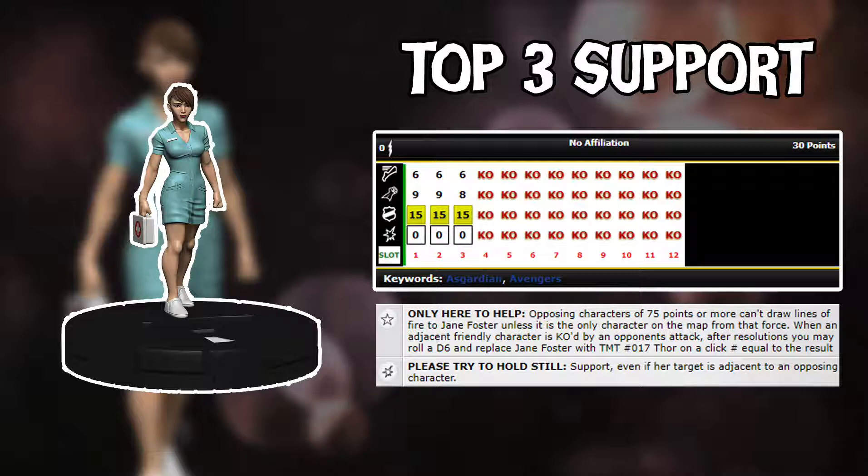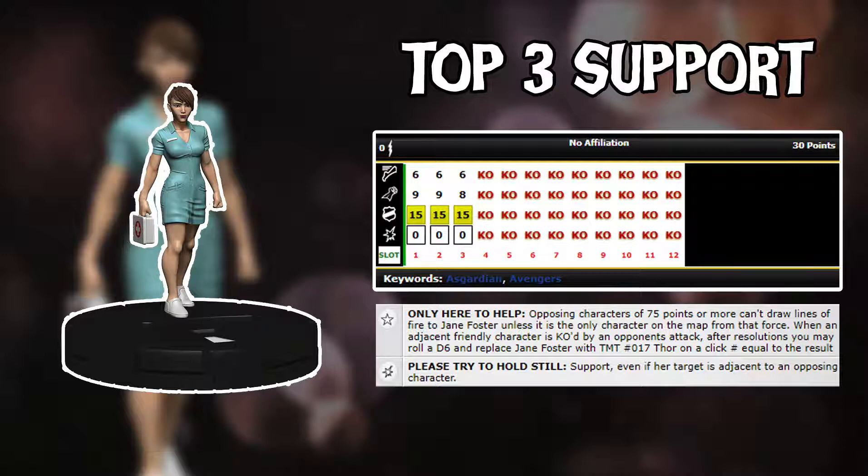And if that's not enough, if a character is KO'd adjacent to her, she can roll a die and turn into Thor — number 17 from the Mighty Thor set. That figure has Charge, 11 attack, 4 damage, and Impervious. When it hits, it knocks back, and then you can make a ranged attack for free. Considering this was a 30 point piece a few turns ago, it's absolutely insane what it can do — and that's why it's number 2.